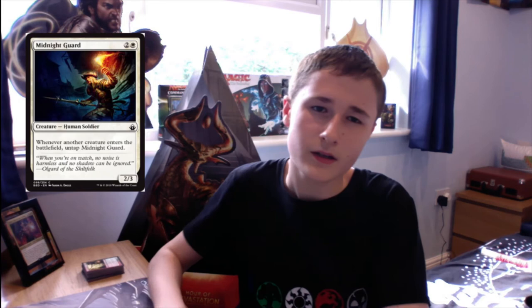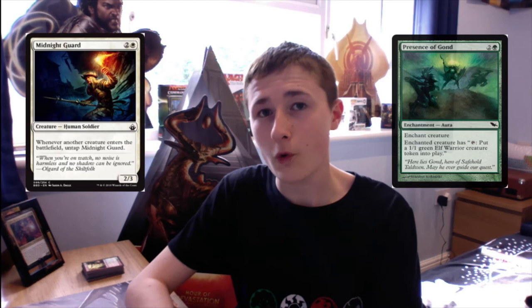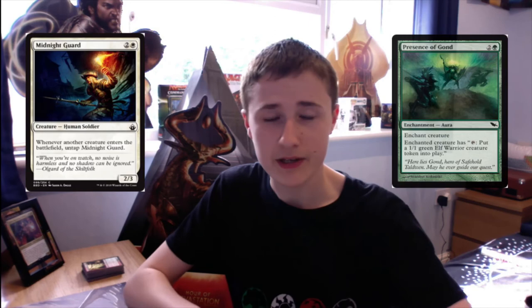The next combo is another reprint — a deck has actually been built around it, pauper-legal, with a link in the description. The card is Midnight Guard, which costs 2 and a white and says whenever another creature enters the battlefield, untap Midnight Guard — it's a 2/3. Presence of Gond costs 2 and a green, enchant creature, and gives that creature: tap to create a 1/1 green elf warrior creature token. We enchant Midnight Guard with Presence of Gond, tap Midnight Guard to create a 1/1 green elf, this untaps Midnight Guard, and we repeat this infinite times.